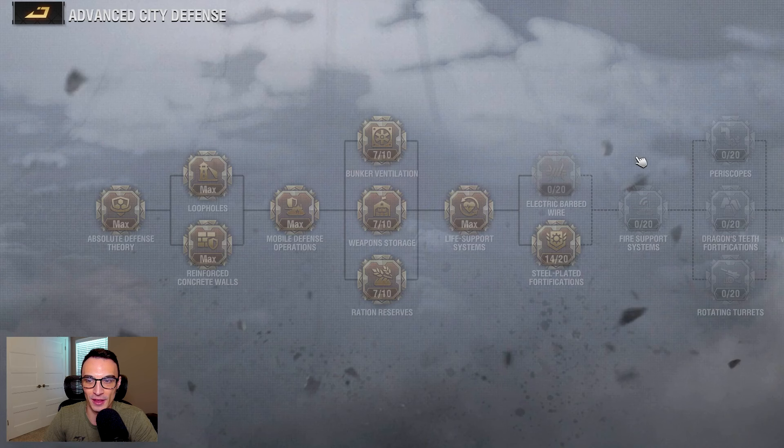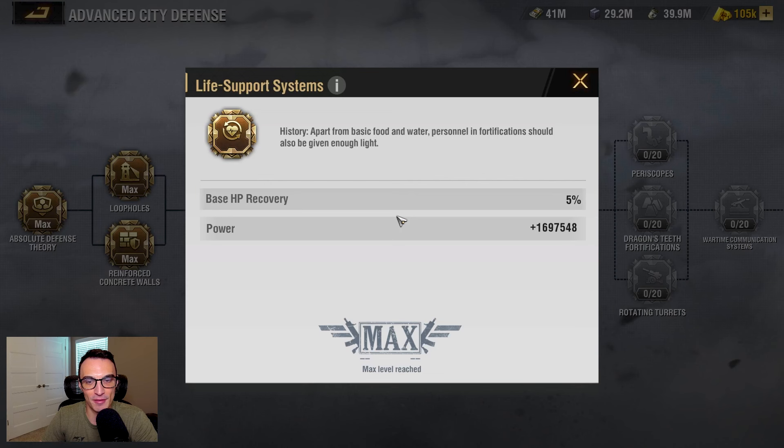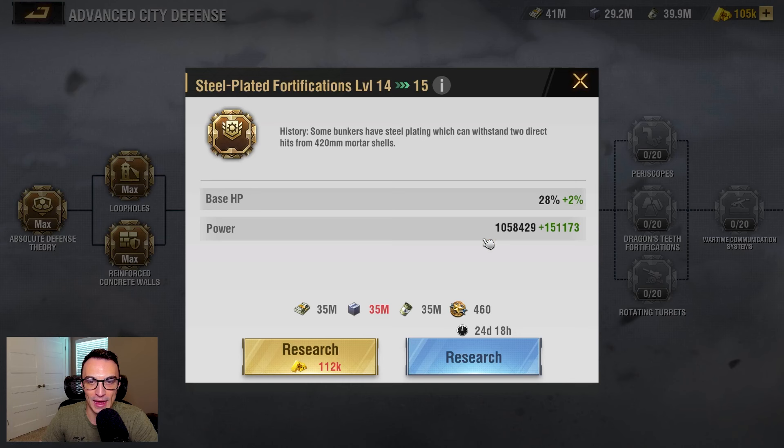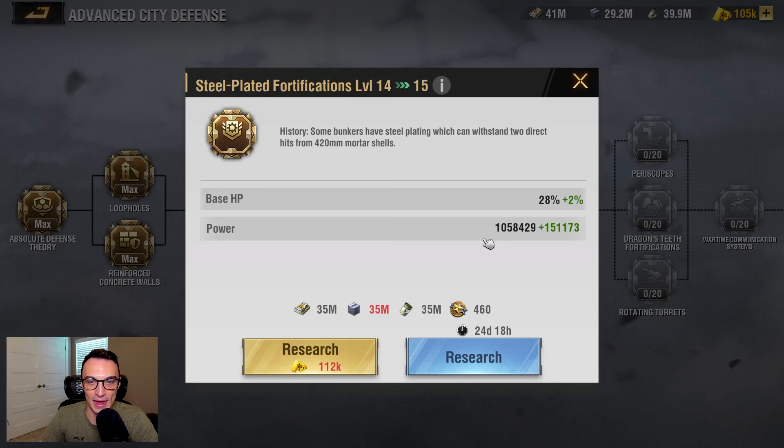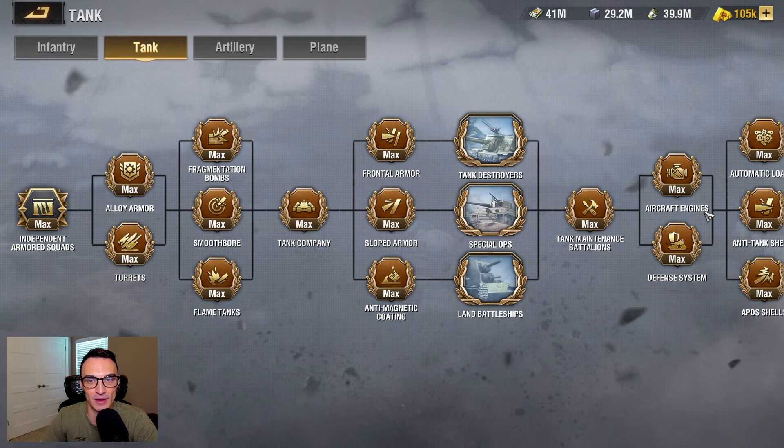Tech-wise, I have been slow playing my advanced city defense. I have gone a little bit into this — for a long time I didn't even touch it — but I have maxed out the HP recovery. The first thing I'm going all in on and working to max out is the base HP. I've really been committing to leveling up my base HP. For a long time my base was paper-thin, and while it somewhat still is, it is not nearly as flimsy as it once was. I am definitely going to continue to slow play this and work on it as I chip away at my modern war tank tech.